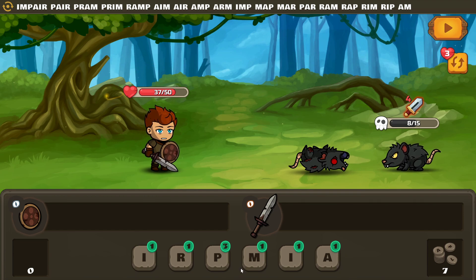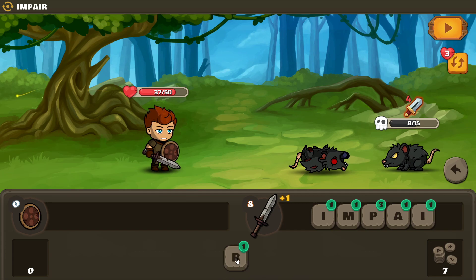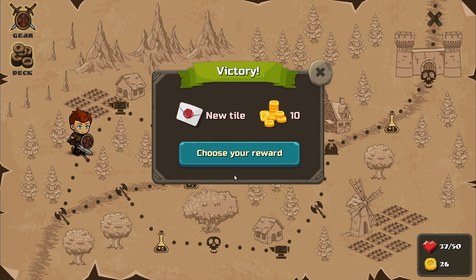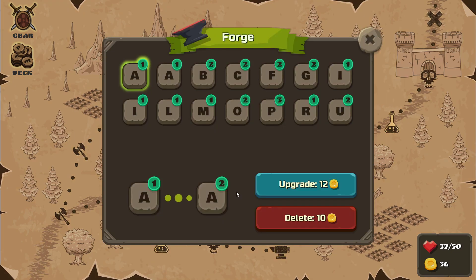Impaired — didn't impair do like a ton of damage? I have to be careful putting tiles on the right-hand side. The interface needs just a touch more love to feel smoother. Vowels are going to be good — it's worth two. Forge: I can upgrade letters to be worth more! Sick. Clearly you want to upgrade vowels — upgrade A to do more.